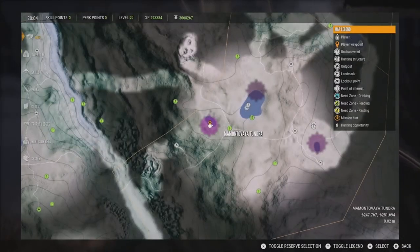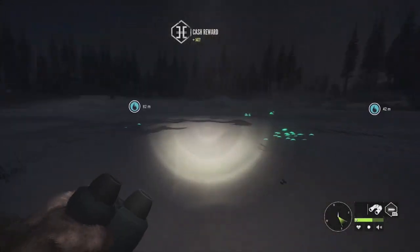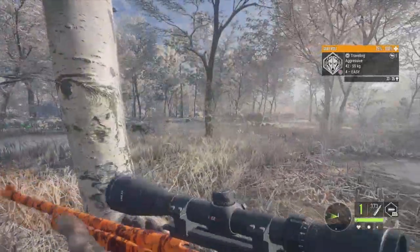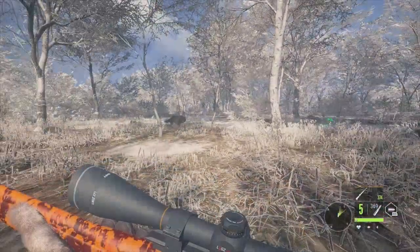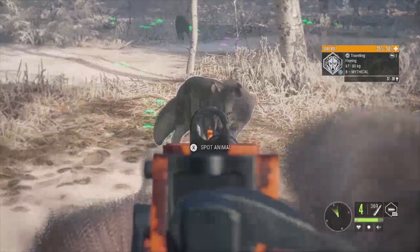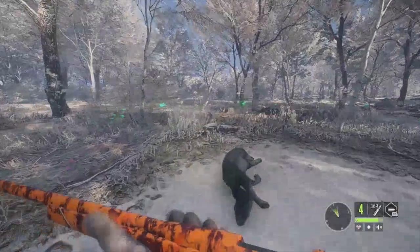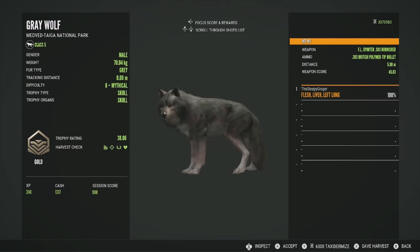It's about 0200 now, so I'm going to reset the time. We have some aggressive wolves right here — a mythical and a level six. I reset the time to pretty early because I want to run the river; I actually saw some zones down there. There's the mythical — let's get him. He will be a mythical at 38.06, got him in the liver and left lung. Really good shot on this guy.